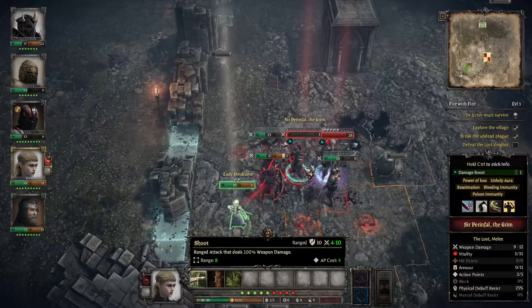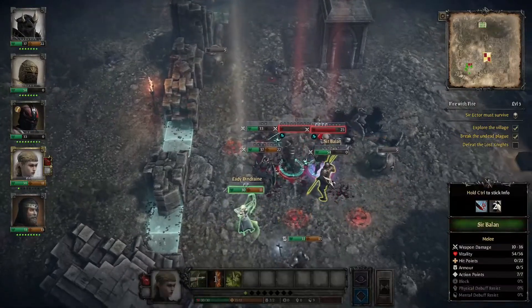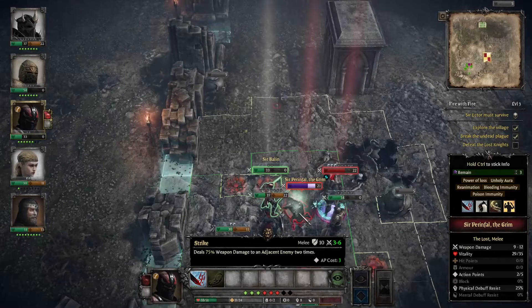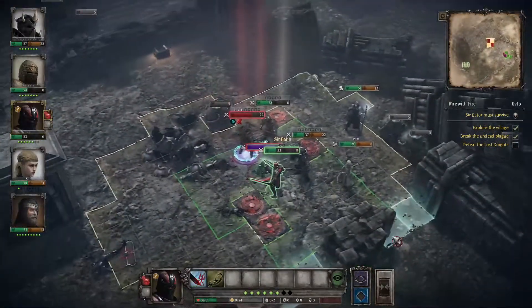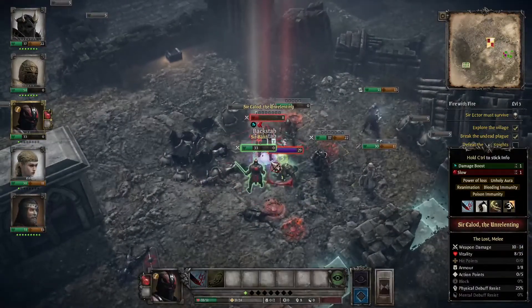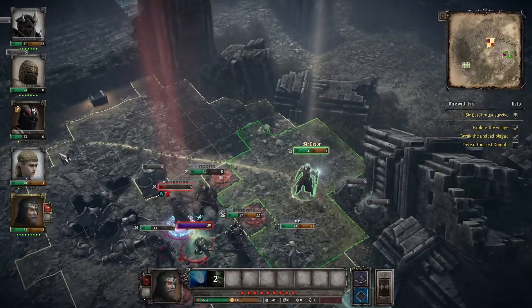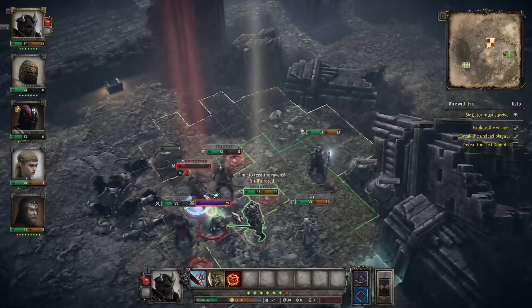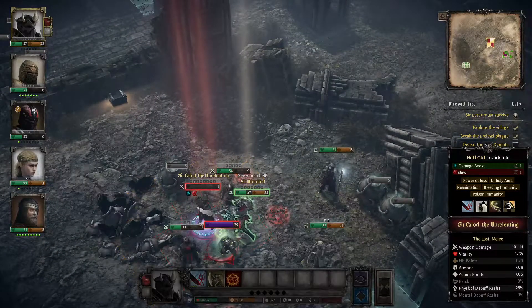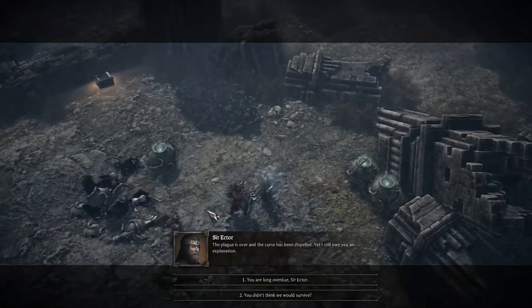Speaking of trouble — this is a problem. Big bosh, and then we keep up with the damage. So close. And this round we take a lot of hurt — quite possibly to Sir Balin. Yep, I wasn't wrong. But this is what we do — shoot, shoot again, we finish him.